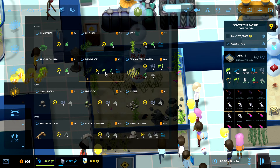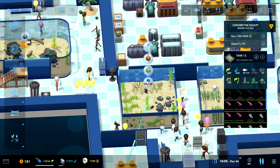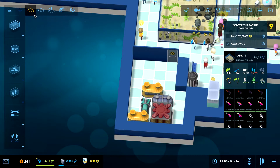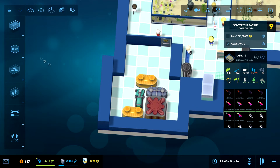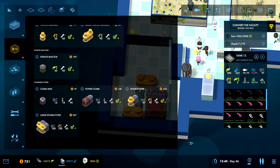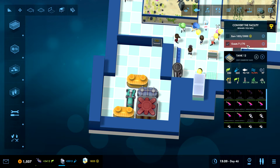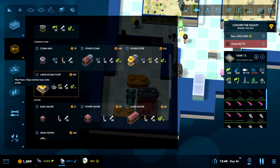We're gonna need some more plants — ten more. Three gives us four, so okay, there we go — now that's sorted. Then the water quality is the main issue here. We're gonna have to expand this out a little bit. Something like that, and if we want the big one — nice! Let's research you. How much is this one? 967 — yes! Oh, why is it red all of a sudden? Okay, now it went back down — large double filter.